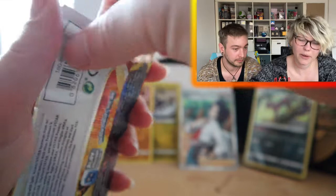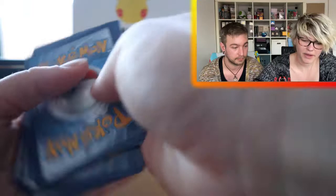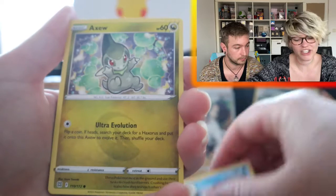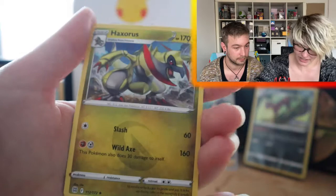Another Charizard pack — let's see if we can pull anything. Energy Guard, Luxio, Collab Stadium, Druddigon, Axew, Spiritomb — bad luck omen — Klink, Sneasel, Turtwig, Reverse Exeggcute — pretty cute — and a Haxorus. Okay, cutting the losses here. We still got two packs, so hopefully some last-pack magic.